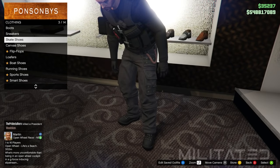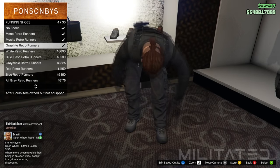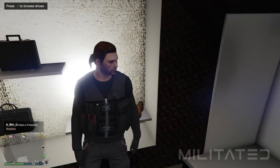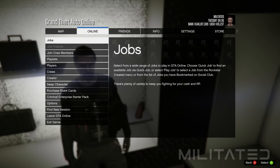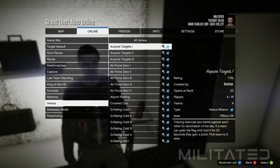You can choose different pants if you want but that's what I'm going for. Also purchase the graphite retro runners from the running shoes category. Now back out of shoes, press start and go to the online tab. Go into jobs, play job, Rockstar created, go down to versus and select crooked cop.